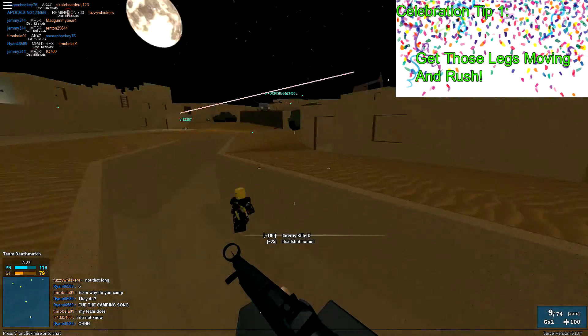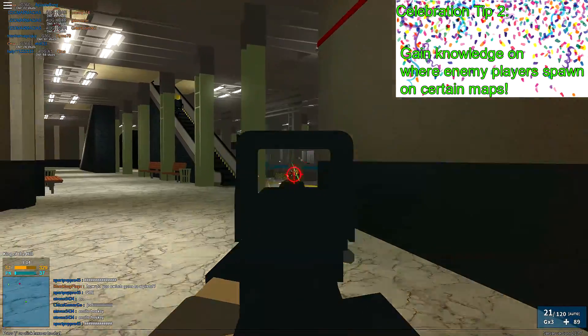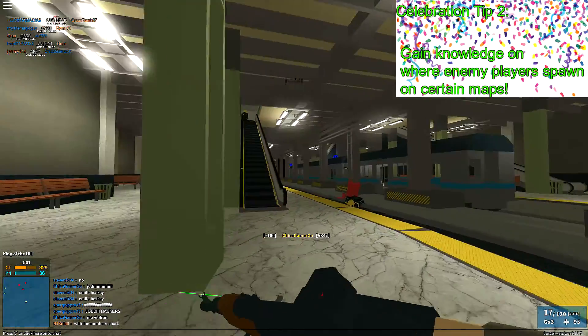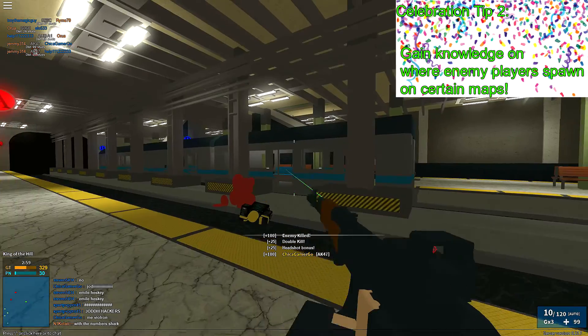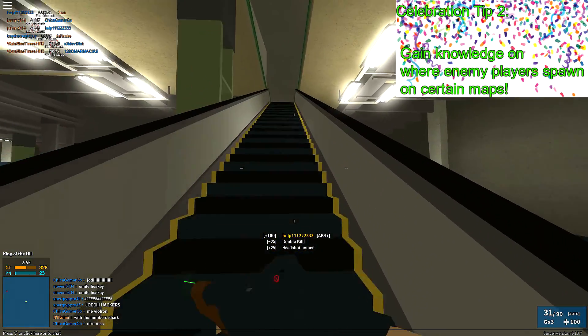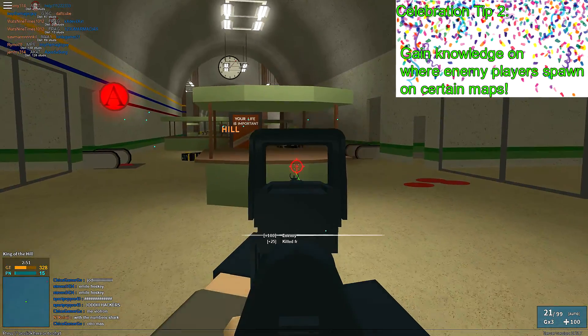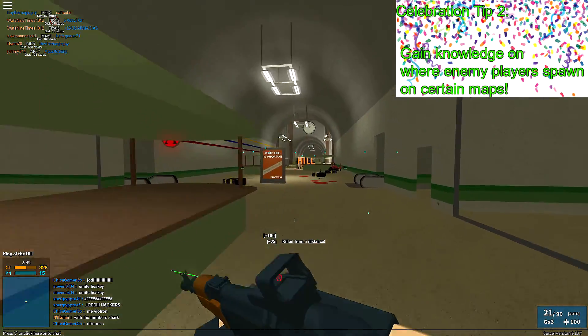That was the first celebration tip, here's the second. The second celebration tip is always keeping in mind where enemy players will spawn in certain maps. If you learn how to estimate where enemy players will spawn, you will be rewarded with easy kills since every player has the nature to believe they're safe when they barely spawn. This is one of those skills that separates a casual player from an enemy-eliminating monster.